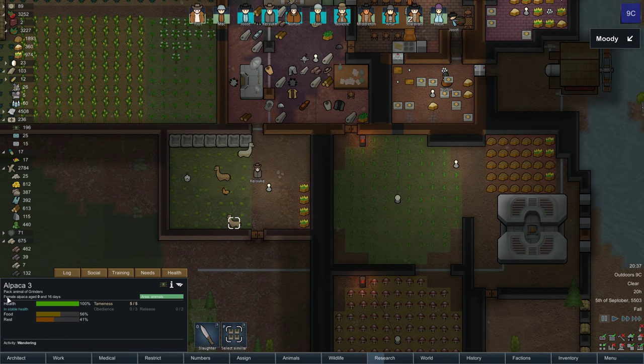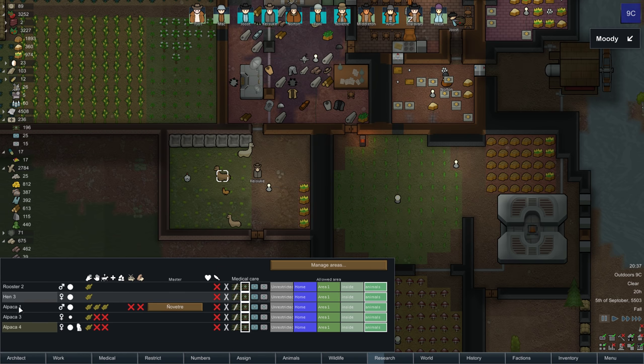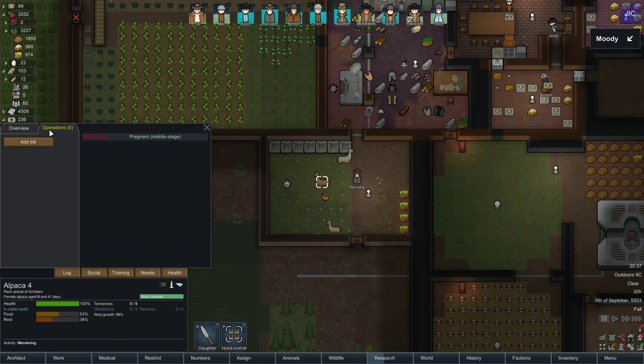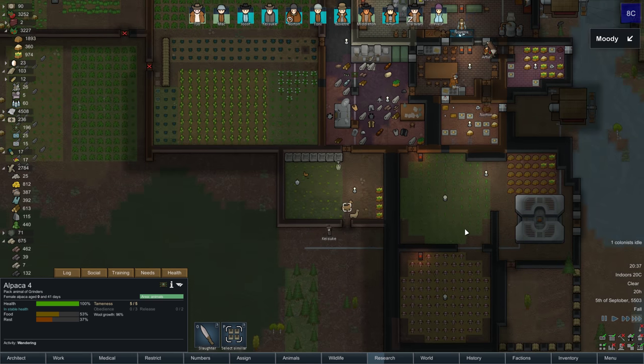What about this llama here? Let's check ages — juvenile, adult, adult. We've got two females and a male. Alpaca number four — we're going to recycle you. Oh, you're pregnant. Okay, we won't do it yet.